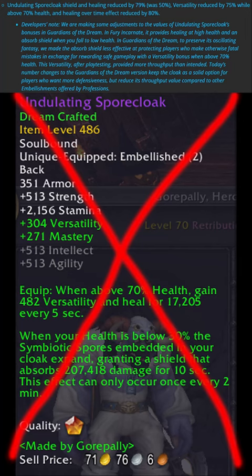Breaking news! As a quick update to the 10.2 Retribution Paladin Guide, Undulating Spore Cloak just got absolutely gutted: a 29% nerf to the shield, 75% nerf to versatility, and an 80% nerf to the healing effect. Do not craft this item — it is now terrible.